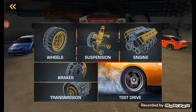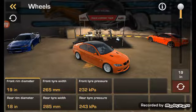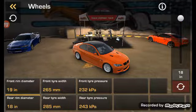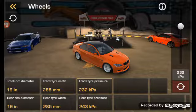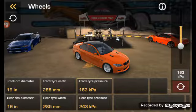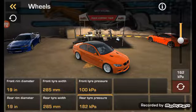Okay, wheels — front rim diameter, big, big. Tire width, good. Tire pressure front — don't know, about 100... about 150, good.